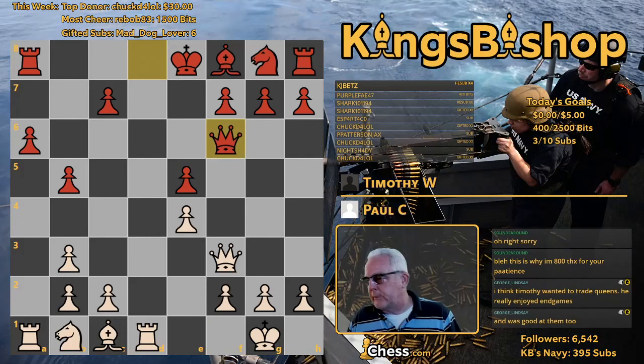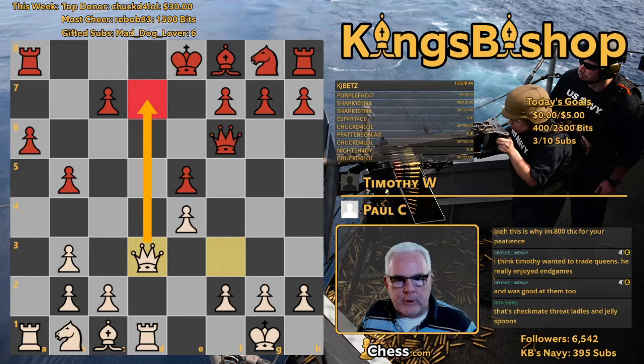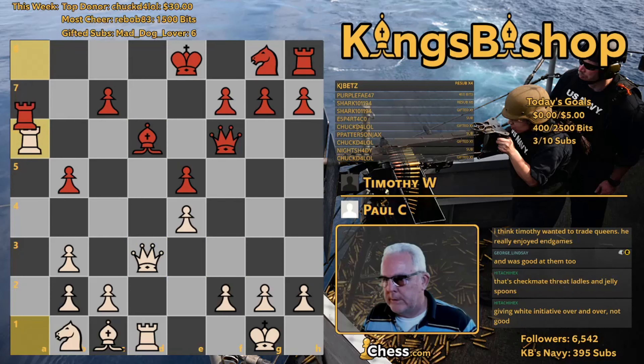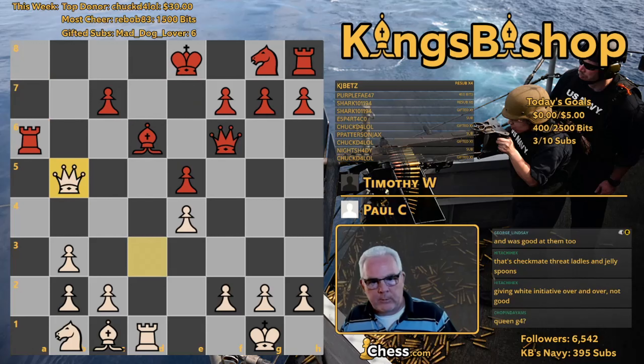Queen f6. Queen to d3. This threatens queen to d7 checkmate. Black defended with queen to c6. If he plays bishop to d6 now, rook takes pawn, and on rook takes rook, queen takes pawn, creating a fork, winning two pawns and a rook for a rook.